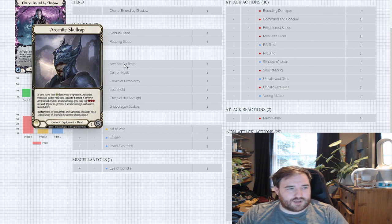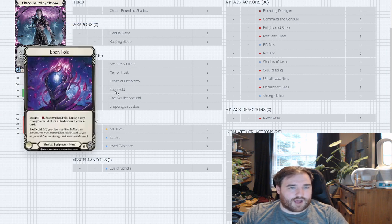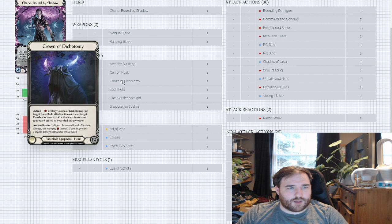For equipment, I'm running either Ebonfold or Arcanite Skullcap depending on the matchup. Arcanite is for heroes where you really need blocks: Dorinthia, Rhaenar, Bravo, Husk — all the time. Ebonfold is for pretty much every other matchup, because I think it helps smooth out some really big turns and get some cards into Banish so you can get their bonuses. Crown of Dichotomy is in there mostly for the Viscerae matchup.